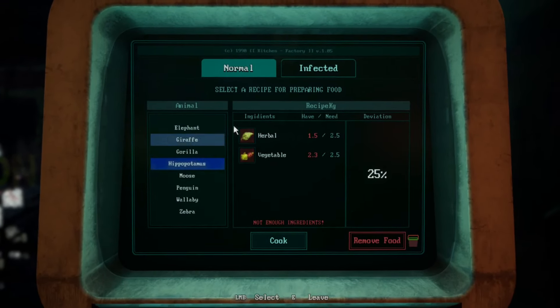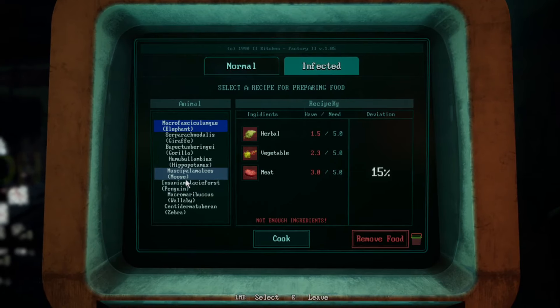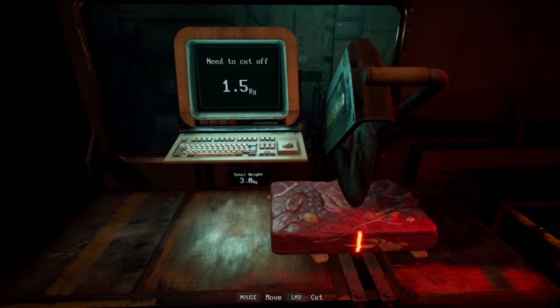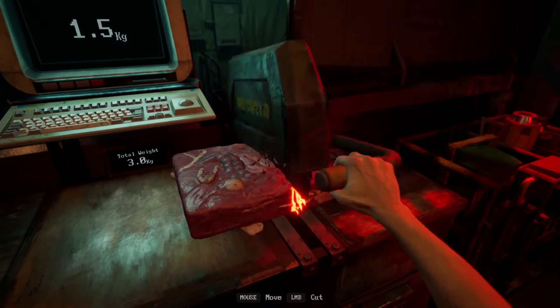The first method is the long but safe way, and it requires meat. After gathering evidence of the animal's symptoms — link on screen for that — you'll need to return to the train and prepare an infected meal.